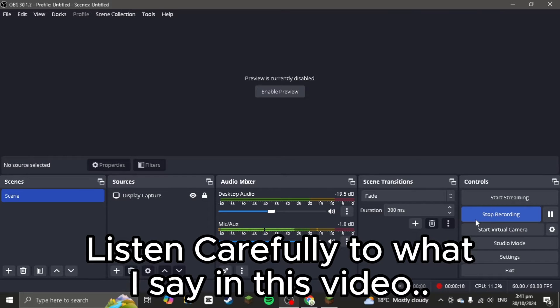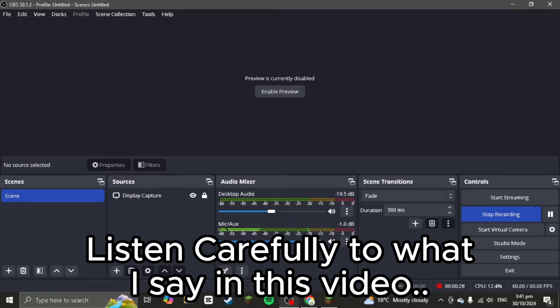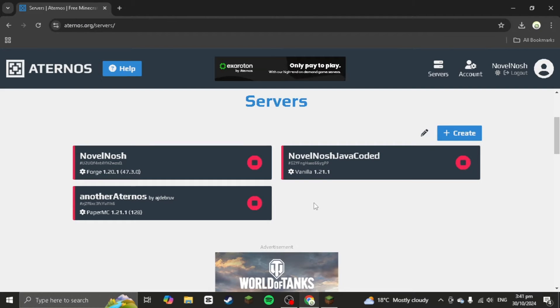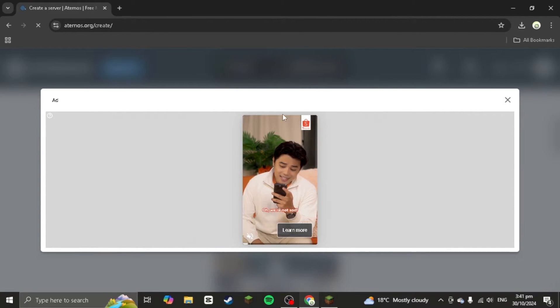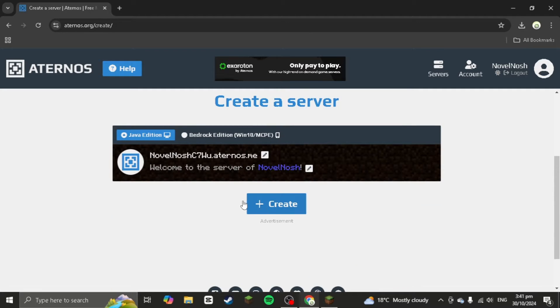Today I'm gonna be showing you how to install mods into Aternos, and if you're playing on TLauncher you can play with your friends at the same time on multiplayer. So let's get started. First thing you want to do is go to Aternos and make a server.